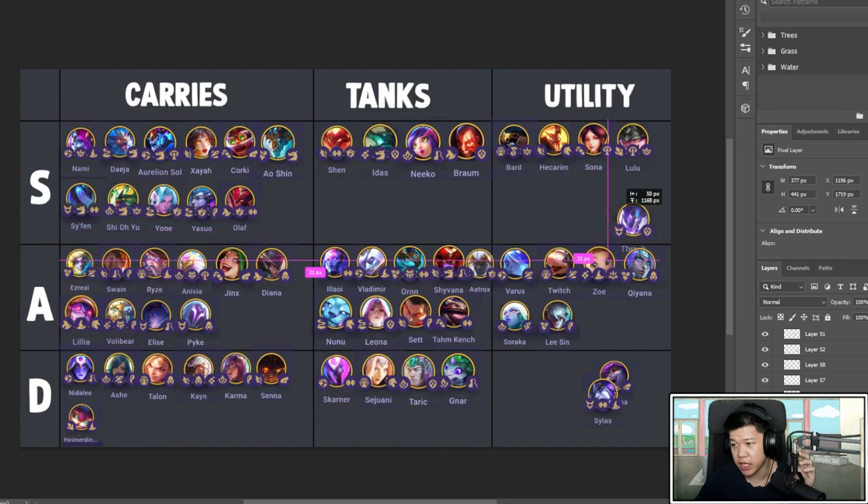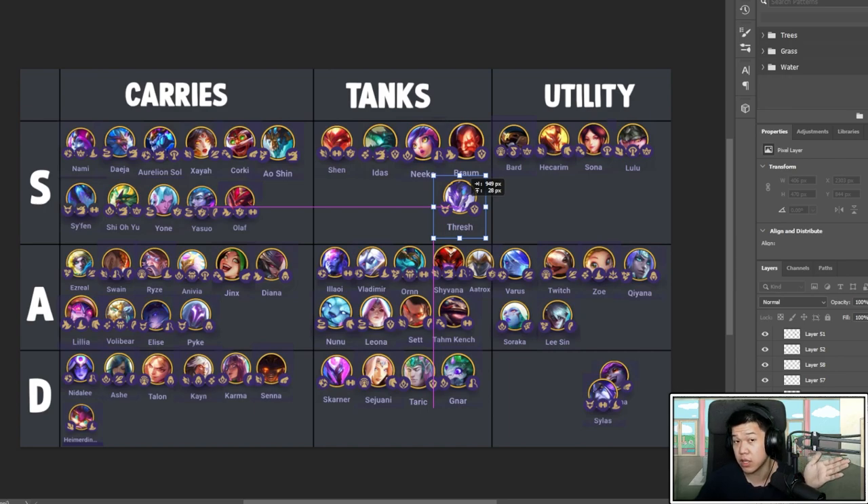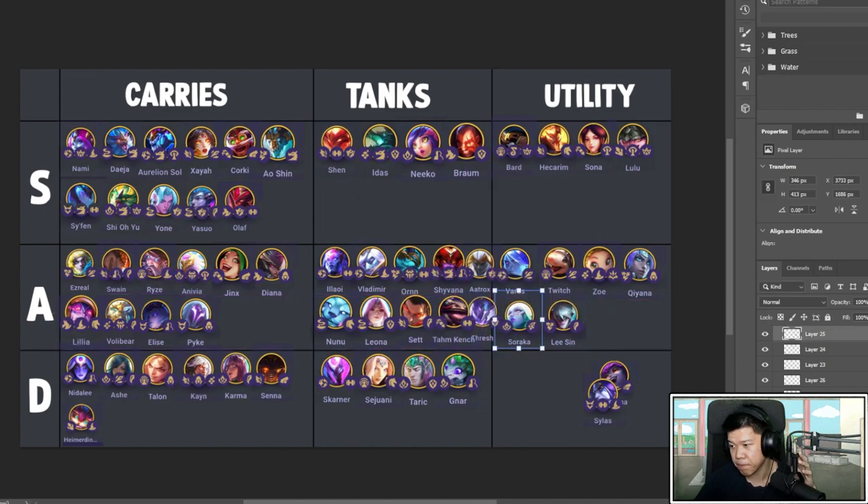Thresh is a good tank — his tank and utility feels good. Guardian feels really good; you can slap him in. His trait isn't the most amazing so I won't say he's S, but he's better as a tank. I'll put him on A. His hook is not like Blitzcrank but it can be pretty good.